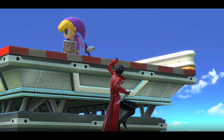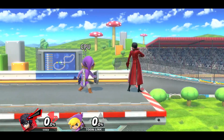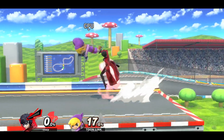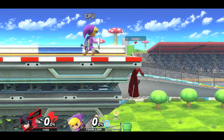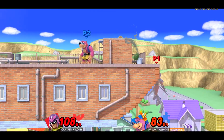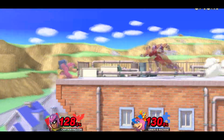Another simple way of adapting is by paying attention to what the opponent does while on the ledge. Everybody knows there are four main options out of ledge: regular get up, get up attack, roll, and jump. But there are also two more hidden options — dropping down and double jumping back up, or simply waiting on ledge, which is a lot more useful than people think. It's important to pay attention to these options because both you and your opponent will probably grab ledge very often in a match, so it's crucial to be familiar with all the options and which ones your opponent likes to go for the most.